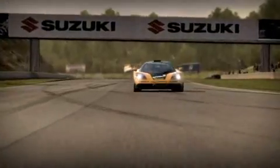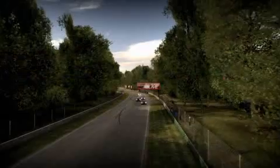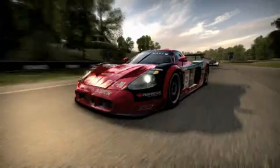Once you straighten out at the exit of the carousel, you'll be accelerating toward the Kink. This is a real gut check. It's a fast right-hand corner. If you take it right, you can stay on the power all the way through and avoid hitting your brakes. Make sure you apex right on the alligator teeth on the inside. It's important to take the Kink faster as it sets you up for the next fastest straight on the course.